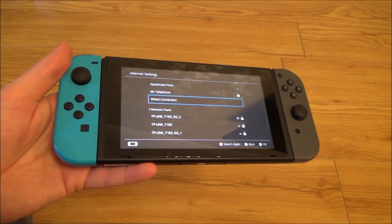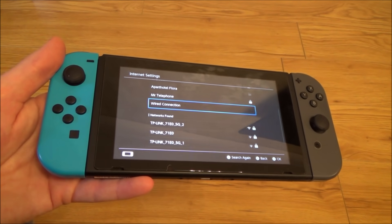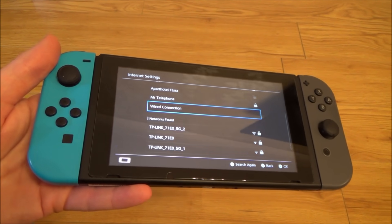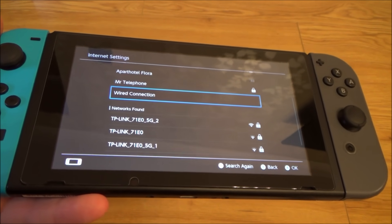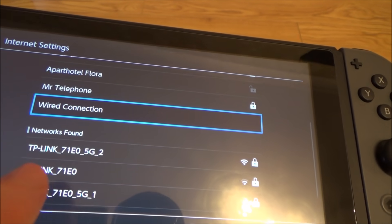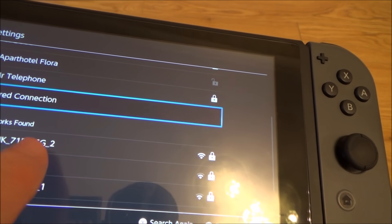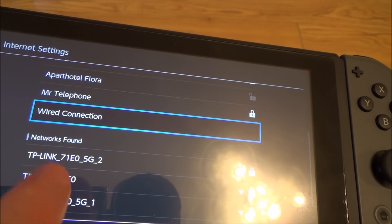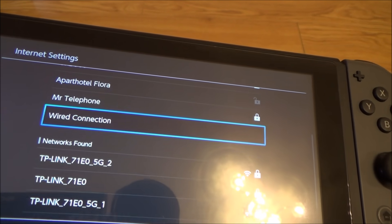If you find that your Nintendo Switch suffers from slow WiFi speeds, try the 5GHz network if you have that option. A lot of routers nowadays output both 2.4GHz and 5GHz, but by default you might have connected to the 2.4GHz. Try the 5GHz and you might be surprised — it might well increase your speeds. I'm going to show you the difference: this TP-Link router's middle network is the 2.4GHz one, and the top and bottom are the 5GHz. I'll connect to the 2.4GHz, do a speed test, then connect to the 5GHz and compare results.